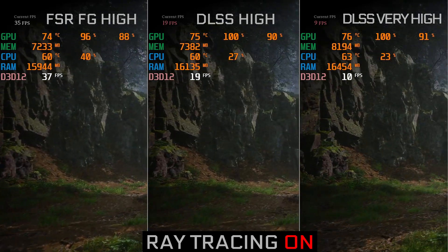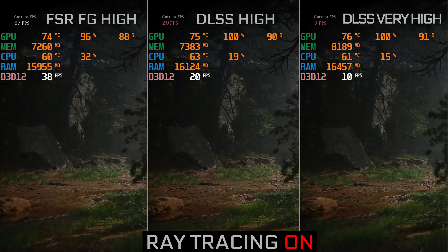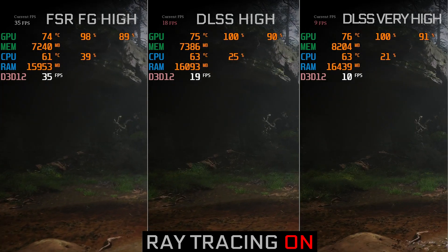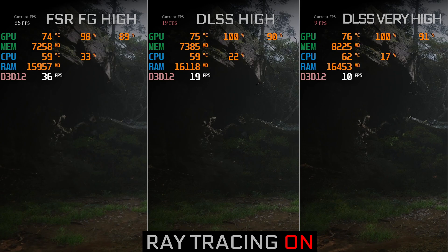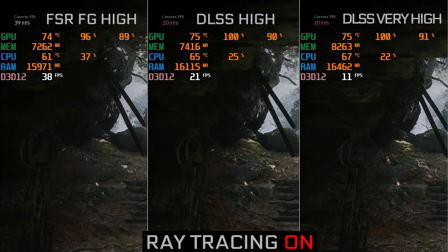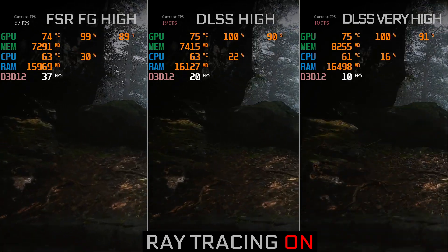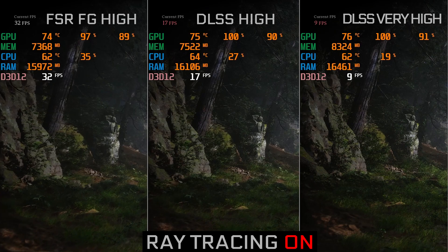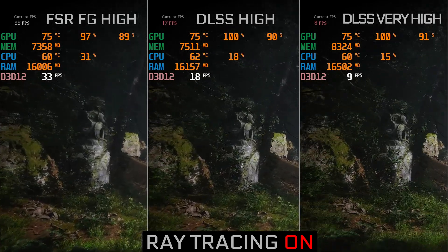With ray tracing and FSR on full High settings, it's around 30-35 fps. But if I use DLSS, the fps drops to 20-25, which is bad. And with DLSS on Very High graphics with ray tracing, it's 18 fps — that's phenomenally bad. I didn't think the 3060 would perform that poorly, but it is what it is.